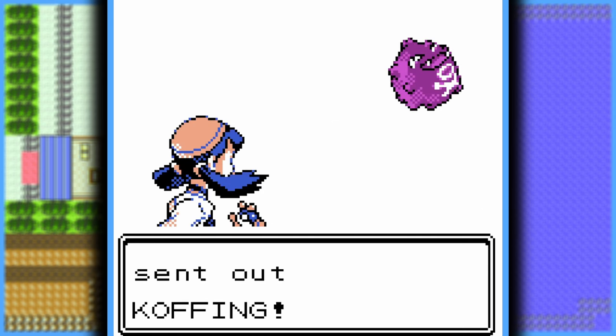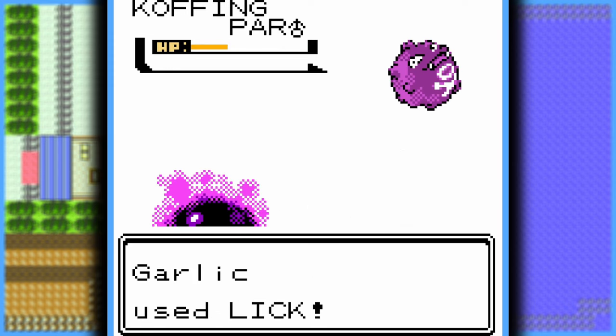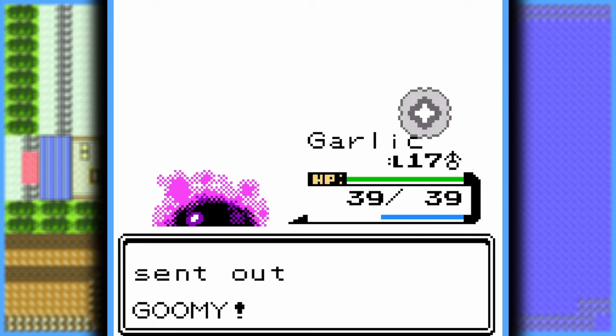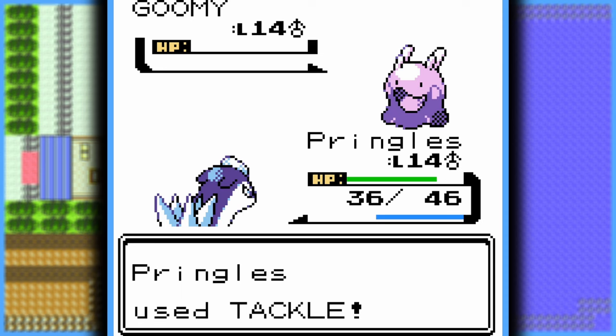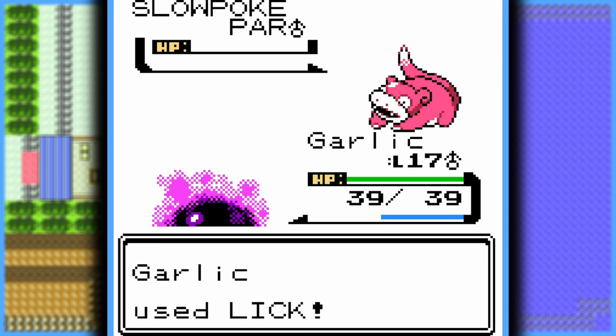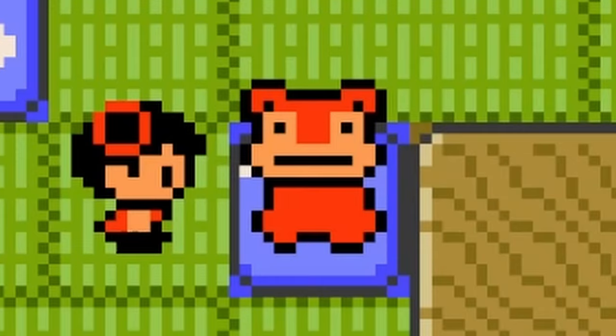The Rocket grunt starts off with Koffing, and then he poisons my Teddy Ursa, so I swap into my own Poison-type Pokémon and take it out. Then he sends out a Goomy — so to all my Goomy fans out there, yes, he's in the game. I take it out with Quilava and finish his Slowpoke off with Gastly. So now I can get special Pokéballs from Kurt — which I never used, by the way.